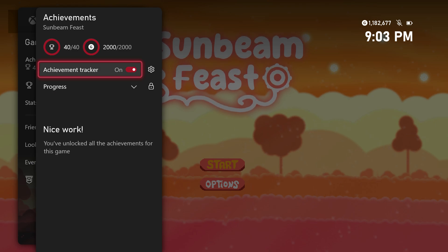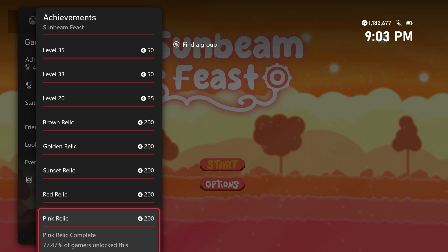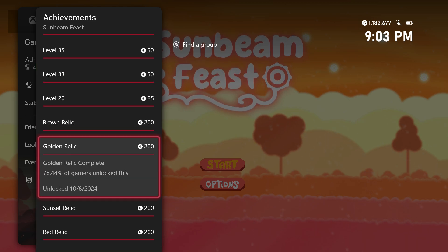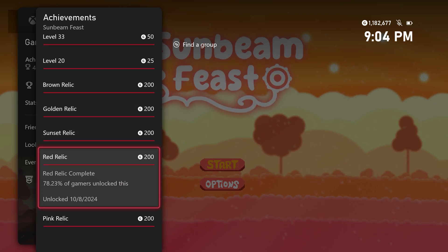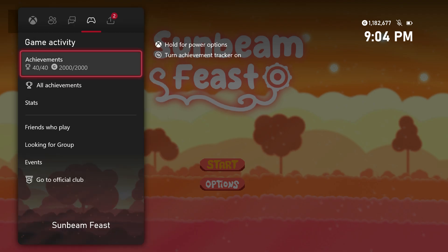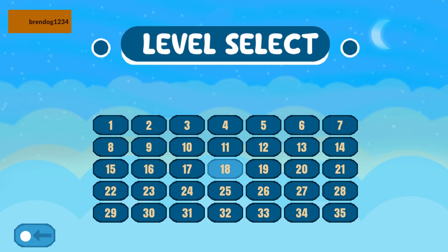So, complete all levels — there are 35 levels total. For the 2000 GS update, they added five achievements where you collect certain items, which are all on the first five levels or so. The game is easy — click Start and all your levels are saved, so you don't have to worry about losing progress. You can choose any level whether you've beaten it or not.